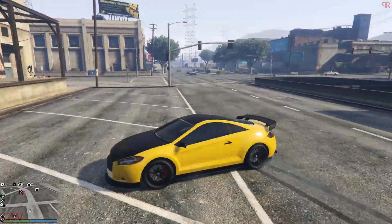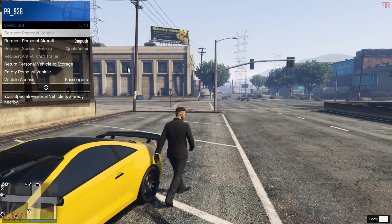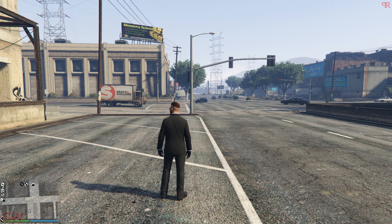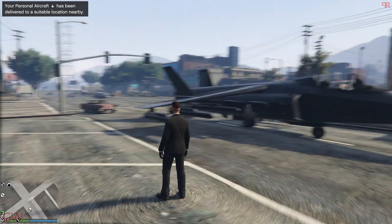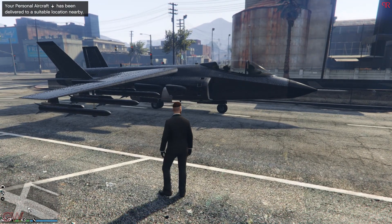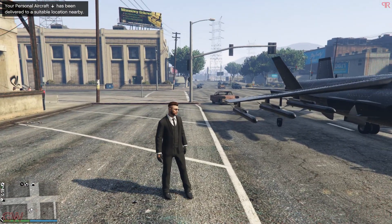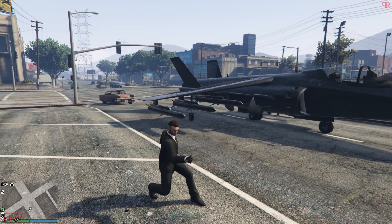One of the best updates in this DLC is the changes to the spawn locations of personal aircrafts. The personal aircrafts and helicopters now spawn right next to us wherever we are. The freaking jet spawned right next to me! It was a pain earlier when we had to travel the distance to reach our aircrafts after calling them.